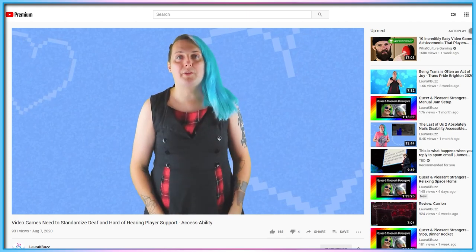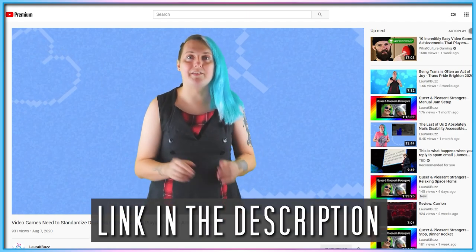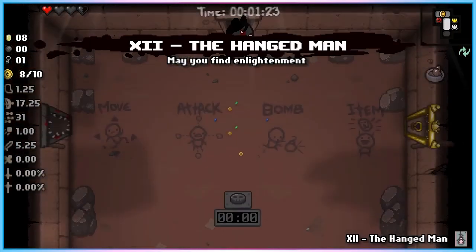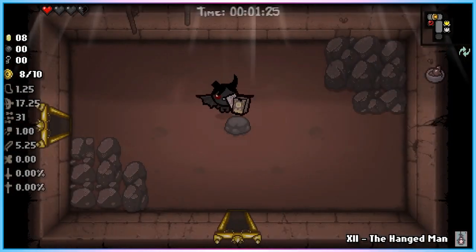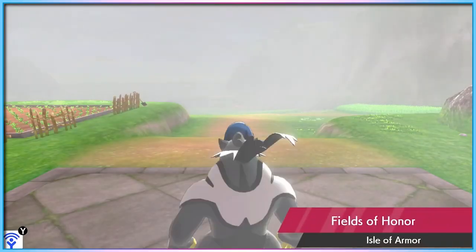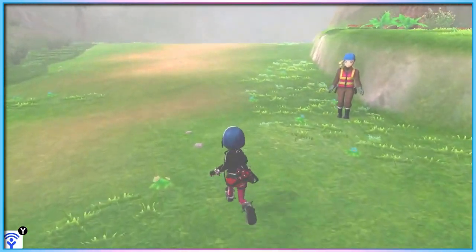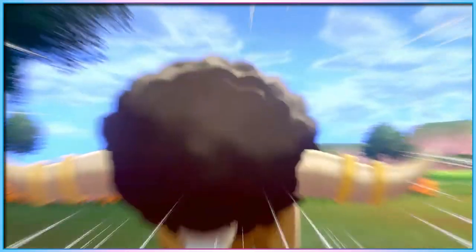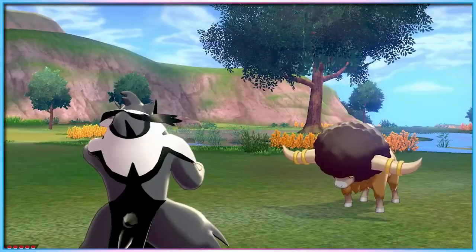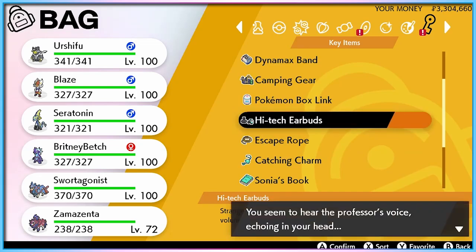A couple of weeks ago, we here on AccessAbility talked about the importance of customisable sound settings for hard of hearing players. In summary, allowing players with partial hearing to alter the balance of their audio mix lets them prioritise gameplay-vital audio while minimising music or background elements. In Pokémon Sword and Shield, however, players who booted up the game initially didn't have the option to balance their game audio. A couple of hours in, after crossing the game's first open world area and reaching the second city, you can find a random NPC stood by a shop who gives you an in-game item — a pair of wireless headphones — which unlock the ability to balance your audio.